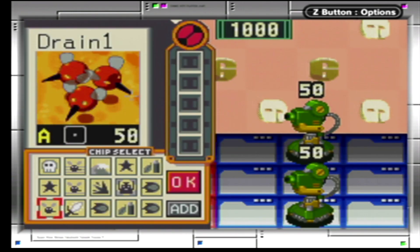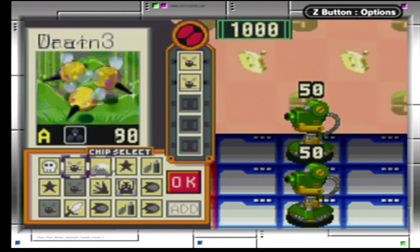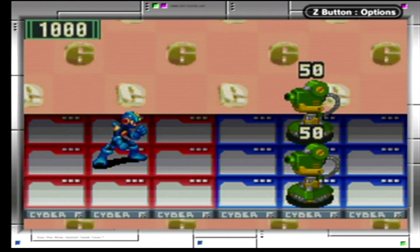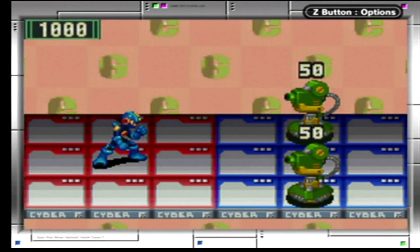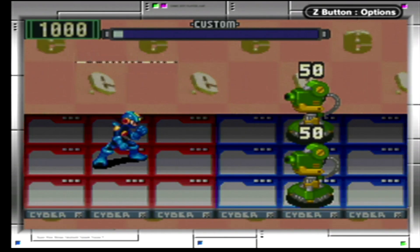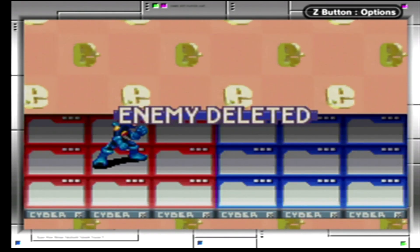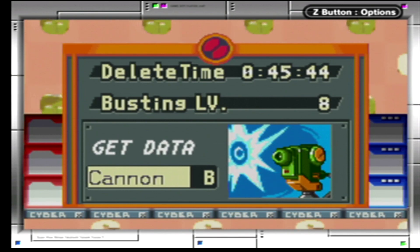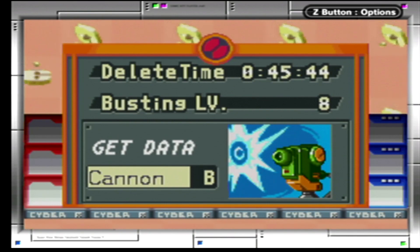For our next special advance, hopefully nobody's afraid of needles. When we add Drain 1, Drain 2, and Drain 3 together with Wave, all under A, we get the very frightening advance of Bloodsuck. Bloodsuck does 200 damage to every enemy on the field by injecting large syringes into them, sapping their blood, and healing us back for what we currently don't have. Very, very frightening.